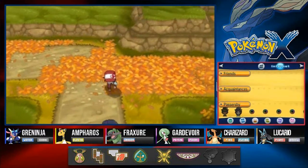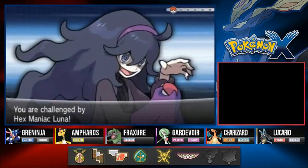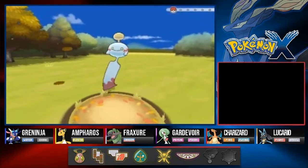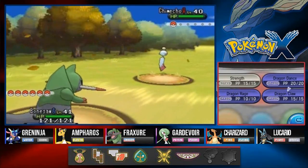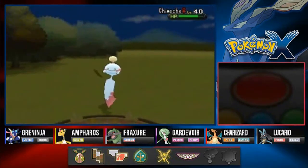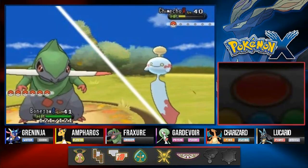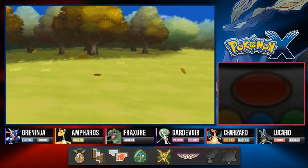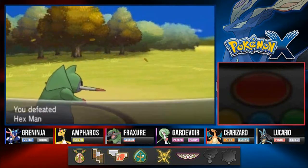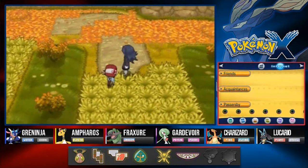Let's battle some more trainers. The trainer says pokeballs are round and the world is also round — well, try talking about that to a flat earther, they will freak out. Let's get this Dragon Claw right here, and look at that — it affects the opposing Pokemon. Dragon Claw, finish this guy off! Goku grows to level 46 and we've defeated Luna. That's actually a beautiful name — it means moon in Spanish.